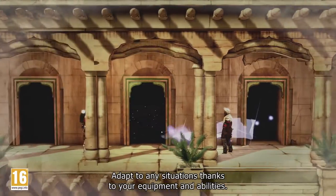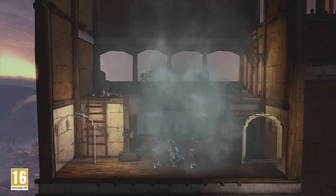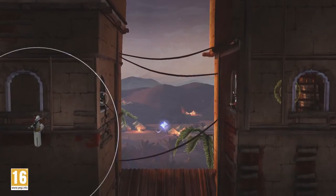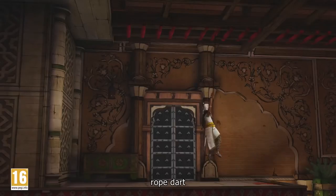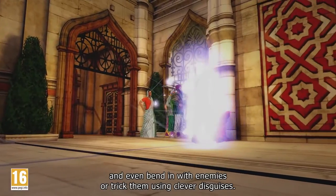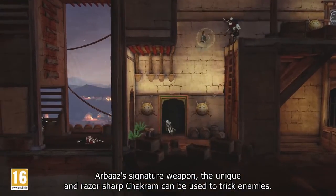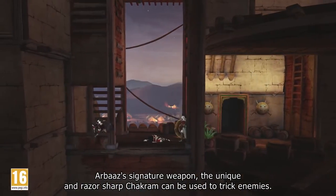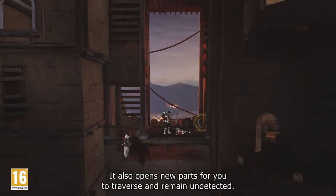Adapt to any situation thanks to your equipment and abilities. Use smoke bombs, the noise dart, rope dart, and even blend with enemies or trick them using clever disguises. Arbaz's signature weapon, the unique and razor-sharp Chakram, can be used to trick enemies and opens new paths for you to traverse and remain undetected.